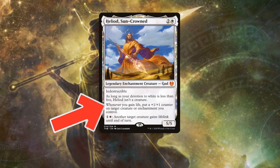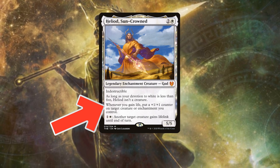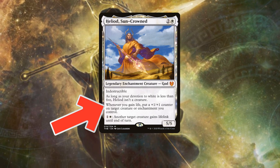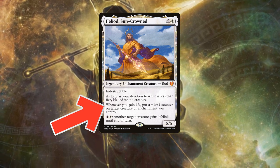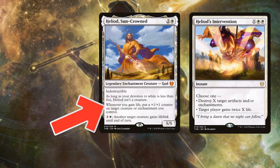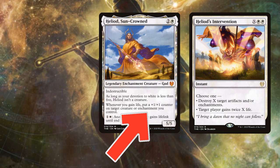His next ability is a static effect that rewards you with buffed creatures for gaining life. Something to note is that the ability triggers on each instance of gaining life, not the amount you are gaining. So casting a massive Heliod's Intervention, choosing the second mode, will still only put one counter on a creature or enchantment.